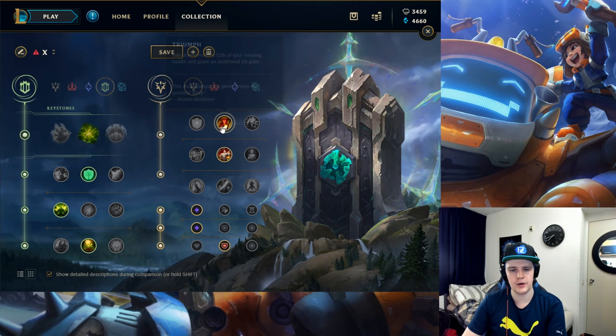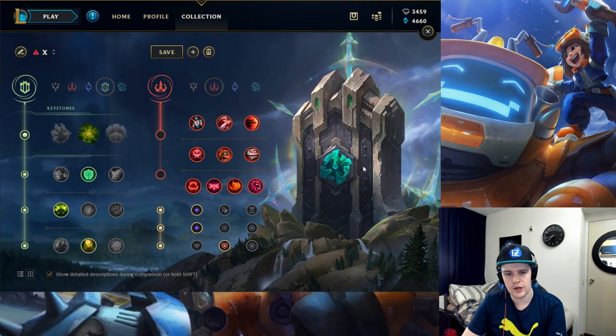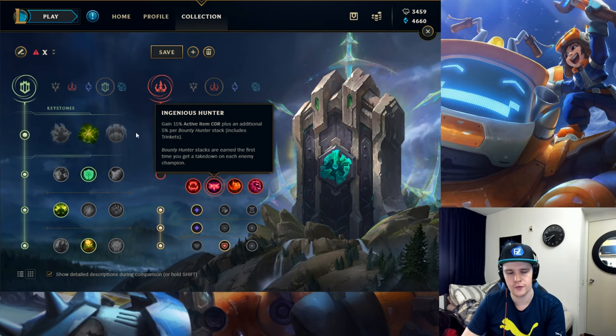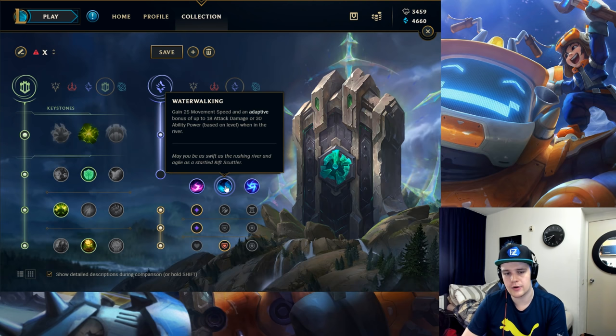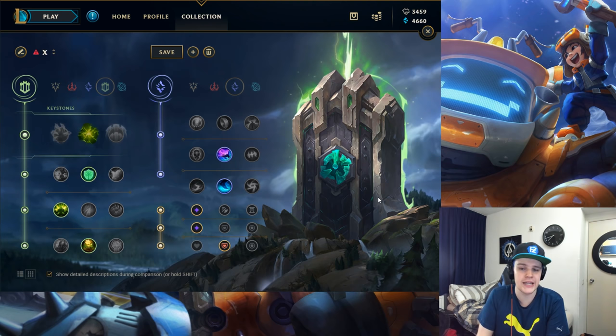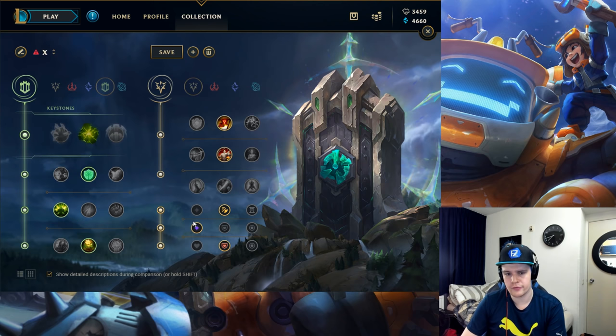This rune page has no real variance — it's all very valuable on Nunu. The healing from Triumph and Revitalize is the key. You could consider a fun Predator build with Ingenious Hunter, but that's up to you. You might also consider Celerity with Water Walking to snowball through the river quickly for more ganks if you prefer that playstyle.